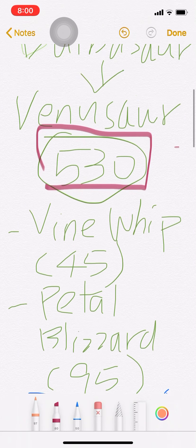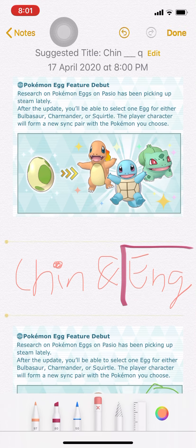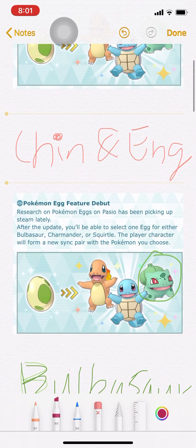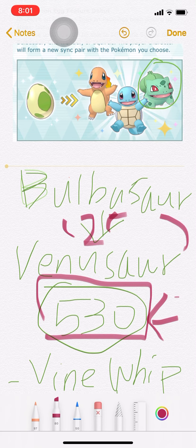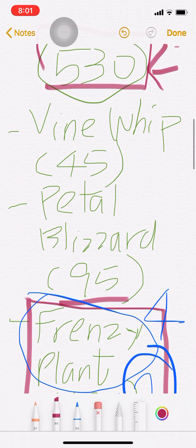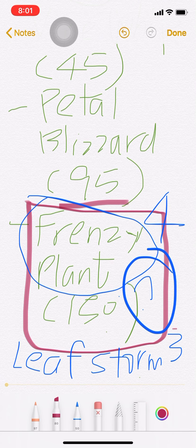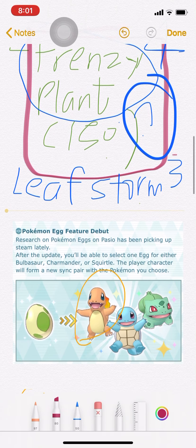好，我們講到三個Starter，包括Bulbasaur、Charmander和Squirtle。現在講中文了。Venusaur是530的，Bulbasaur的基礎數值大概是250左右。我認為這幾個Move：Vine Whip、Petal Blizzard和Frenzy Plant都挺重要的。有一個關鍵是Leaf Storm，究竟Leaf Storm會不會比Frenzy Plant更強？這要看怎麼用，以及他怎麼編排這個Move出來。所以我對Bulbasaur有一點點保留的興奮。下一隻就是Charmander。